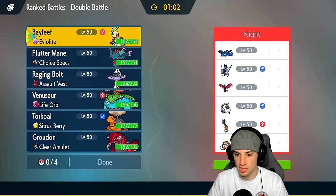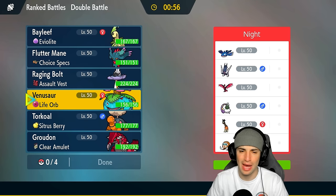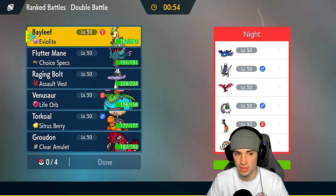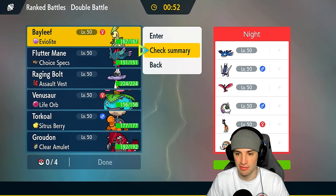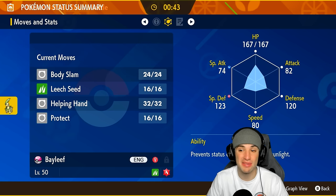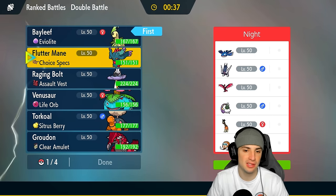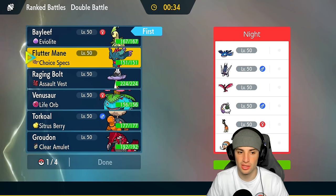Their team has Archaludon, Moltres, Tornadus, Farigiraf, and Mammoth Swine — so they could pop Trick Room if they really want to, but I don't think they will. I'm honestly thinking of leading Bayleef here. Bayleef might be a nice little lead — set up some Leech Seeds and get after it. That defense is not bad: 123 and 120 plus the Eviolite boost. If I can set up some Leech Seeds I think we can really get thriving with this Pokemon.